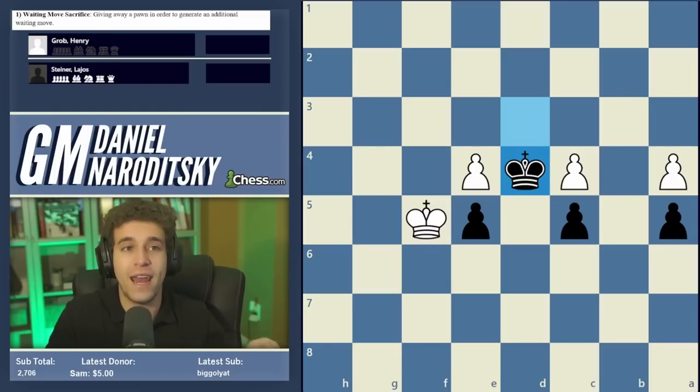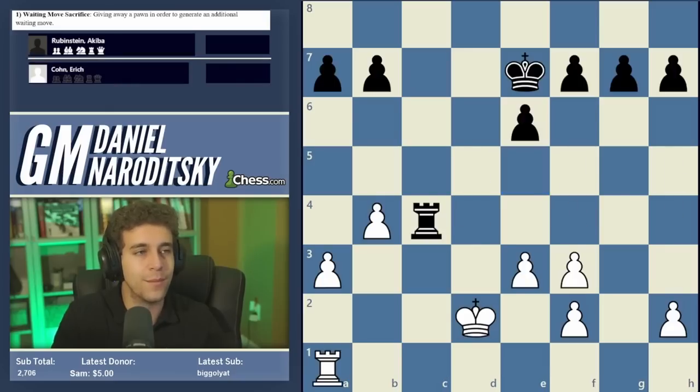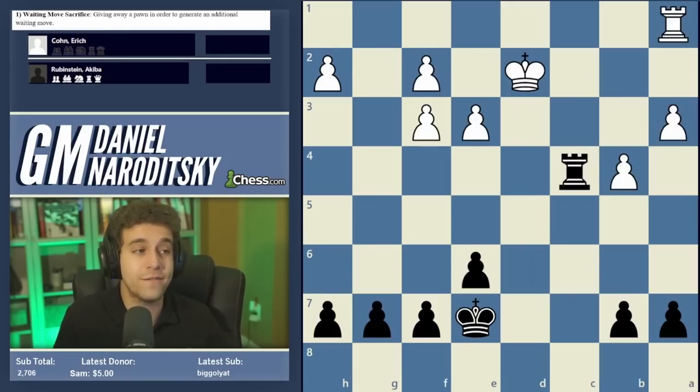On to concept number two. I'm making an exception to my rule about not showing famous games because this one is famous for a very good reason. We pay tribute to Akiba Rubinstein — search him on Wikipedia. One of the strongest players of the 20th century, he really developed many positional concepts we take for granted. He never became world champion, but he beat all the top players of the day — Alekhine, Capablanca — many times over. His weakness was tactics.